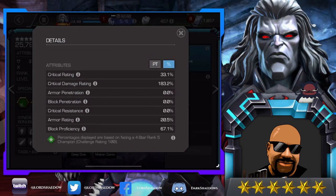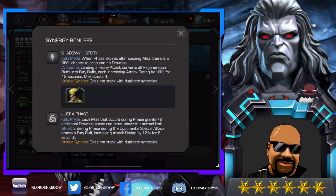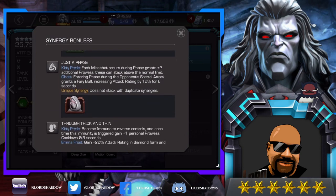Then we're going to go over her synergies because she has a couple that are phenomenal. Here we have a Wolverine synergy: when phase expires after causing a miss, 30% chance to consume no prowess. Here is one of the ones I was talking about that is phenomenal: each miss that occurs during phase grants two additional prowess. These can stack above the normal limit, and we'll talk about why you want her to have as many prowess as she can. This is a synergy we will be using.